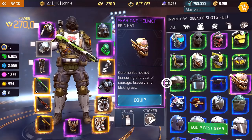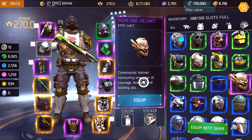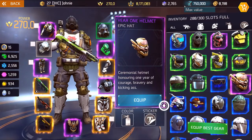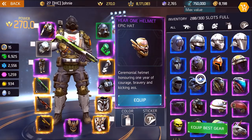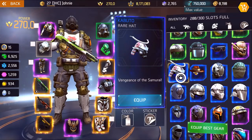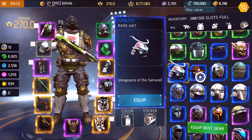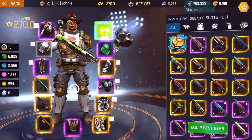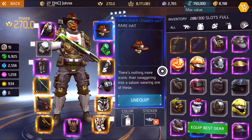Next is the year one helmet — available in the shop for real money if you buy the anniversary bundle, which included a full set of armor, some paint, and some cosmetics. Not sure if it's still available. Also a cool hat: kabuto, for all your ninja samurai stuff, and the gunslinger cowboy hat — pretty unique because of the binocular thing on the eye.